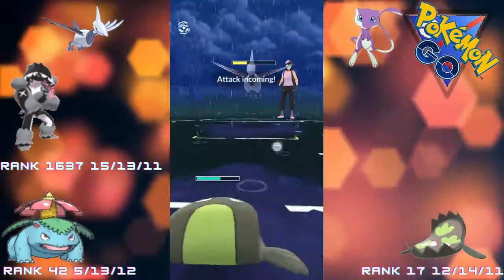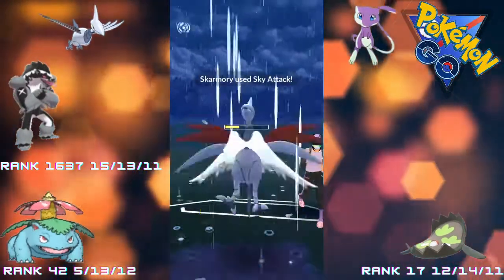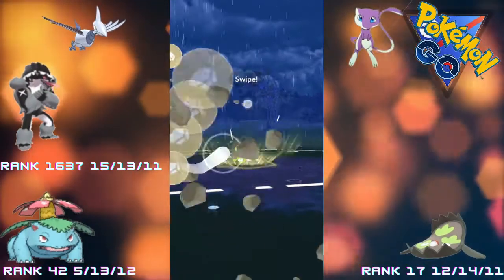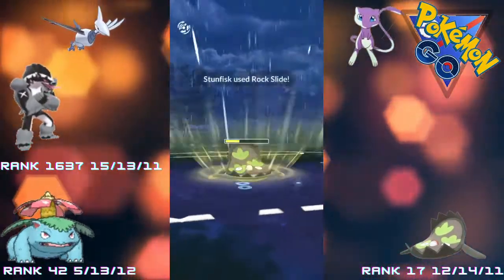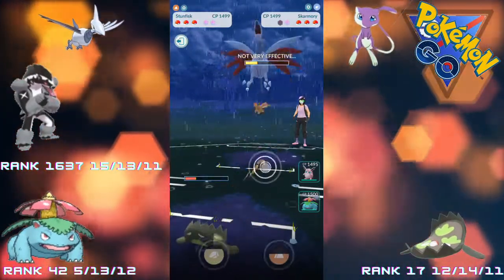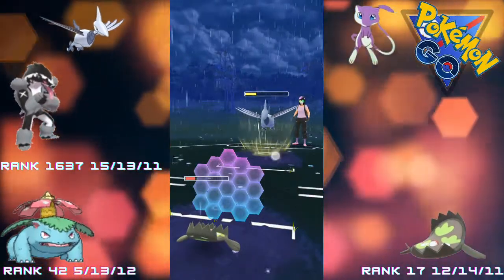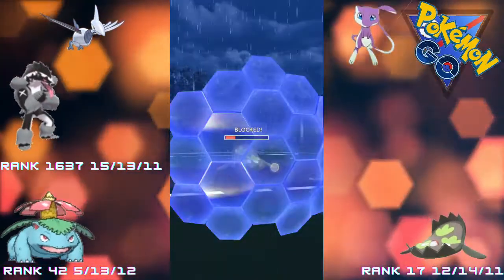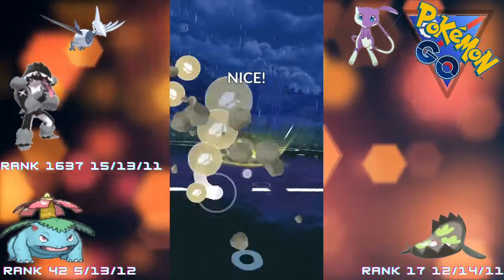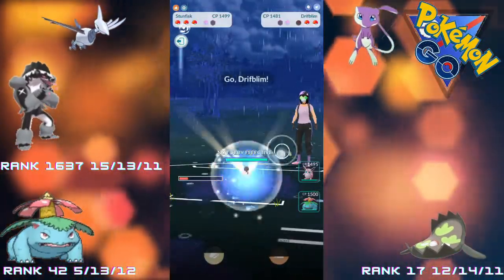The opponent hasn't switched out so we can hopefully beat it to get switch advantage. Go for the Rock Slide again - we do get a shield from the opponent which is very good for us. We don't want to be lining up this Skarmory with our Venusaur or Wigglytuff in the back, because of that steel typing on the Skarmory, so we want the Stunfisk to be taking out the Skarmory. And that does take down the Skarmory - we've got switch advantage.